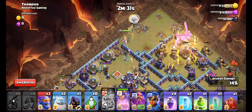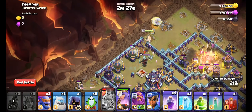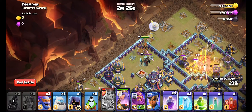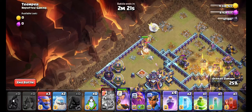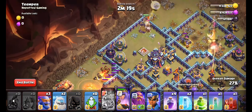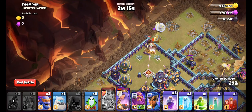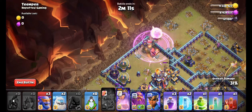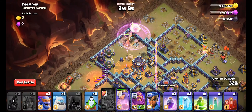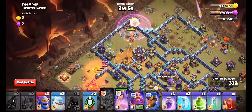Now wait for the Queen to step inside the Town Hall compartment. Use Head Hunter to support the Queen. Rage your Queen, then use 1 minion to clear the army camp near the Flame Flinger.